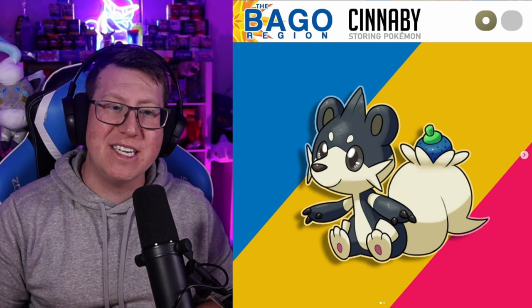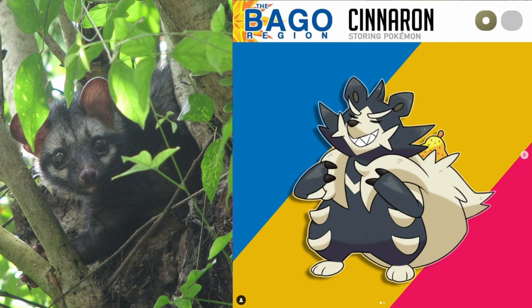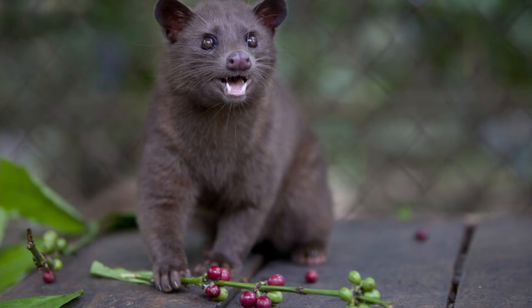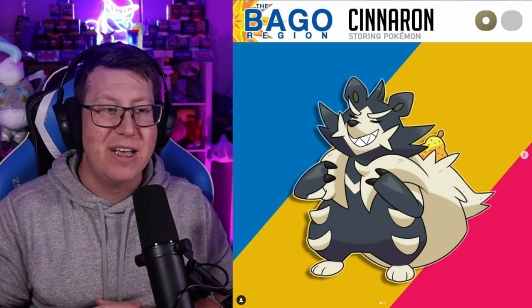Next is Cinebee, which combines Cinnamon and Baby together. It's almost like a Baby Squirrel kind of Pokémon — it gives me Skwovet vibes because it's actually got a berry in the tail, like what Skwovet and Greedent do as well. It evolves into Cinevron, which is actually based on the Civet animal, which eats coffee beans and then passes them out, and then humans turn that into coffee. It has berries in the tail, so you can see the link.